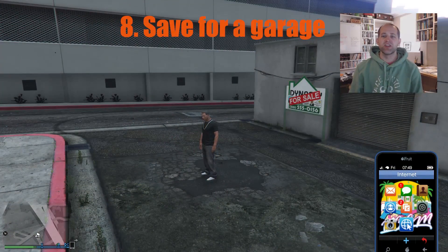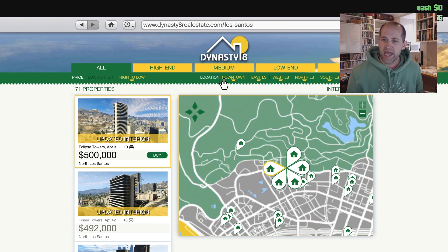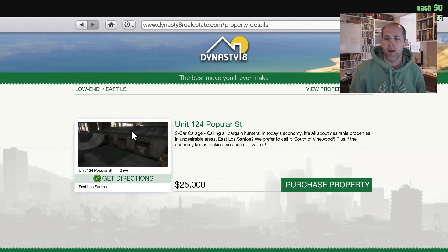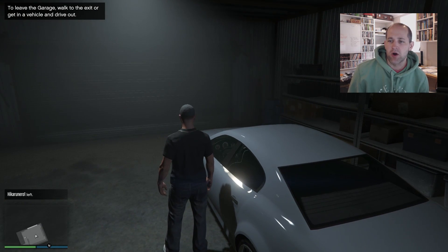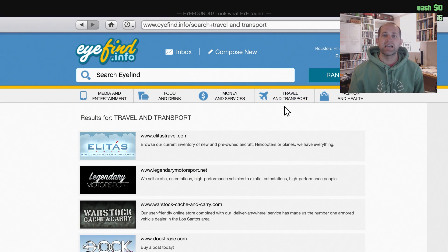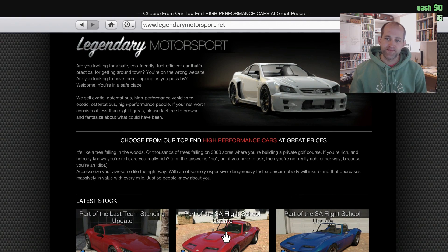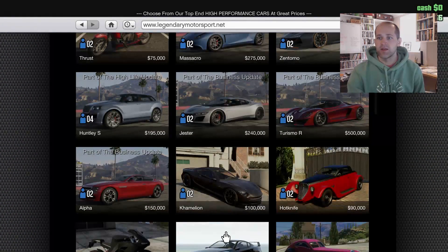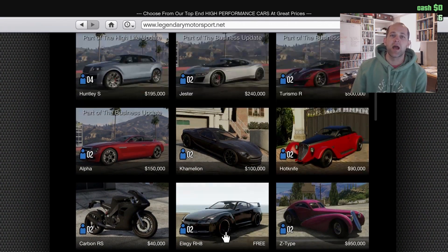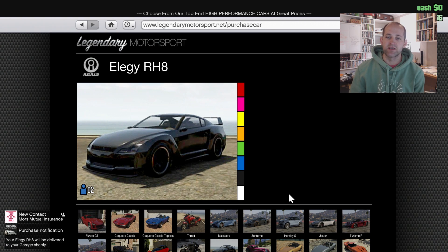Number eight — save up for a garage. $25,000 will get you the cheapest garage, which is Unit 124 at Poplar Street, giving you a two-car garage slot. By unlocking this, you get access to your mechanic — he's really handy because you can phone him and he'll drop your car off to you or to a facility near you. It also gives you access to the RCS, which is a nice little sports car and it's free via the Social Club, so make sure you register there.